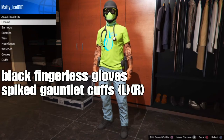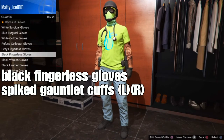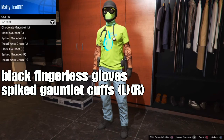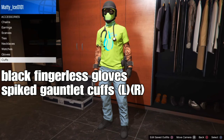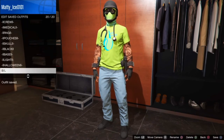Go down to Accessories, then Gloves, and add the black fingerless gloves. From there, go down to Cuffs and add the Spike Godly cuffs for the left and right. We're pretty much done with the outfit. Set your outfit once again — this outfit is super easy and simple.